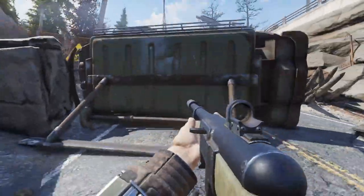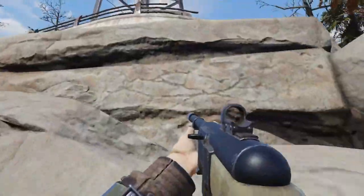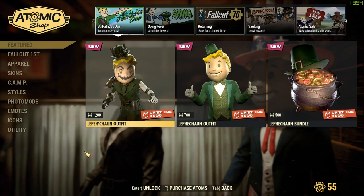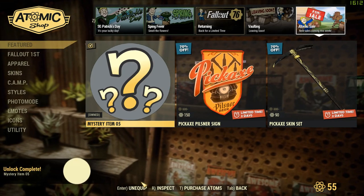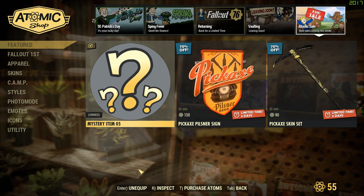Welcome back everyone to another Fallout 76 mystery item video. Now this one seems to be the last mystery gift we're gonna get for a while, so let's get into it. By now you should know how to get the free mystery items, but if you don't, it's simple — just go into the atomic shop, go into the sales tab, and there you will see mystery item 5.